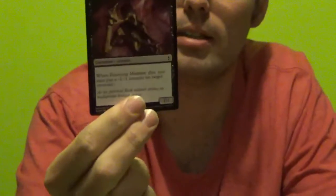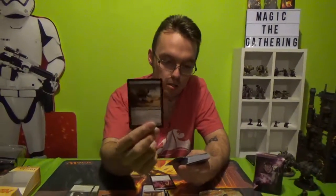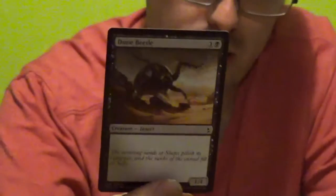Festering Mummy. When it dies, put a minus one minus one counter on target creature. It's a 1-1 for 1, so it's going to die pretty quick anyway. Dune Beetle — it's a 2 cost, 1-4. It'll stay around for a turn or 2. You get 2 of those.